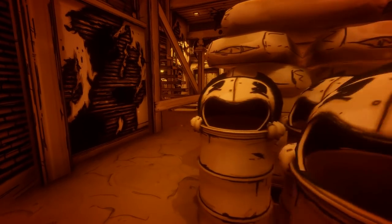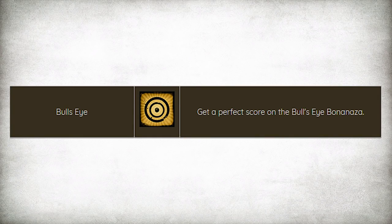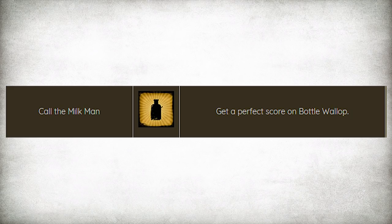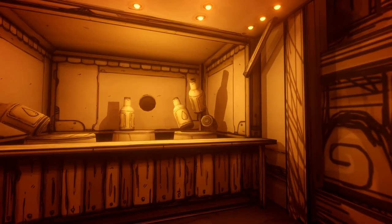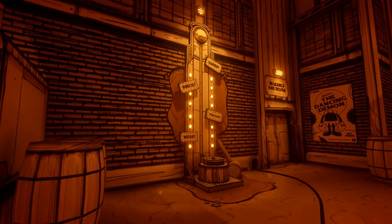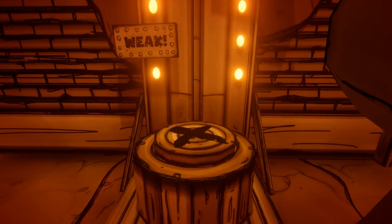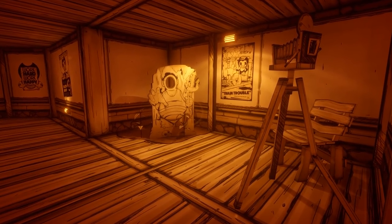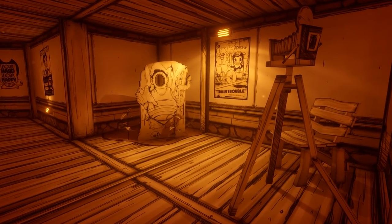These achievements are: Bullseye, unlocked for obtaining a perfect score on the Bullseye Bonanza shooting gallery; Call the Milkman, unlocked for getting a perfect score on Bottle Wallop; Wasting Time, unlocked for ringing the bell on the Test of Strength machine; and A Little Souvenir, received by taking a photo of Henry at the photo cutout.